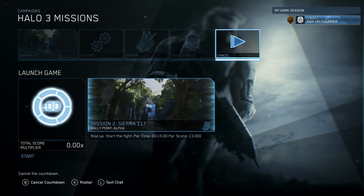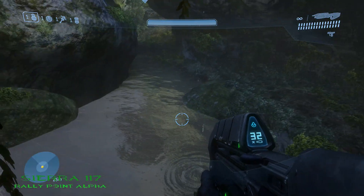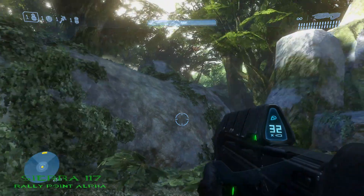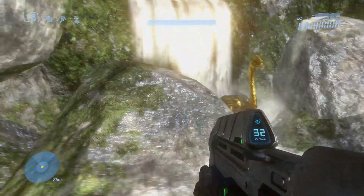Starting with Sierra 117. The 1st MOA location on Sierra 117 is located right at the beginning. Just jump down into the pool of water, turn around, and you'll see it right there. The 2nd MOA location on Sierra 117 is located not too far from the 1st MOA. Once you encounter the enemy for the 1st time, jump down below that waterfall and you'll see it right there.